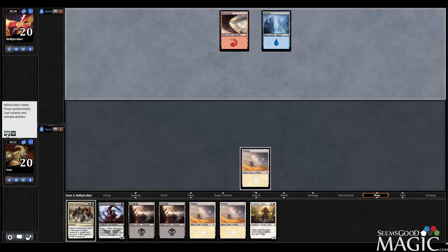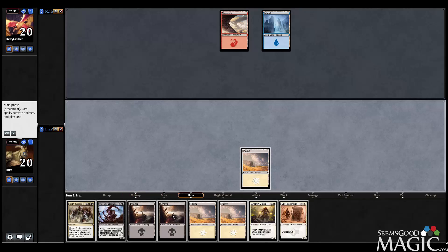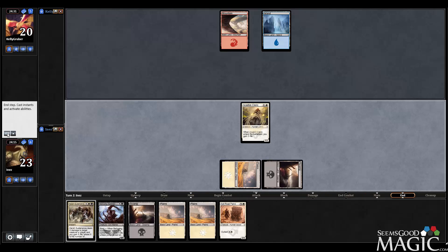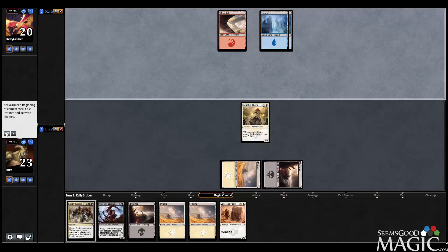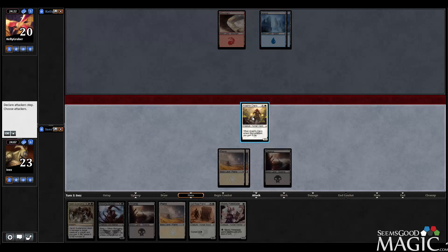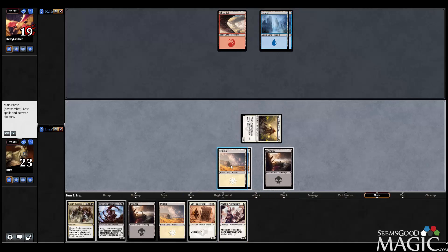No two-drop from our opponent. Hey, another good spell. So we'll drop our Cleric, get a life gain action going. No three-drop play from our opponent either. Interesting — Hateblade. Yeah, it seems like it's a pretty good draw here. So we'll get in with the Cleric, drop a Hateblade and pass.